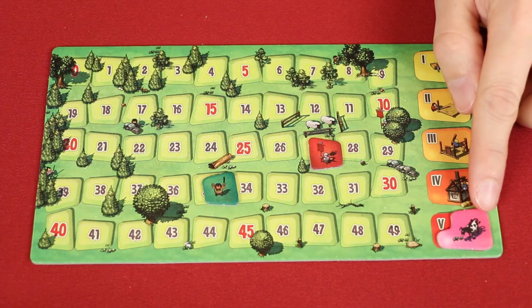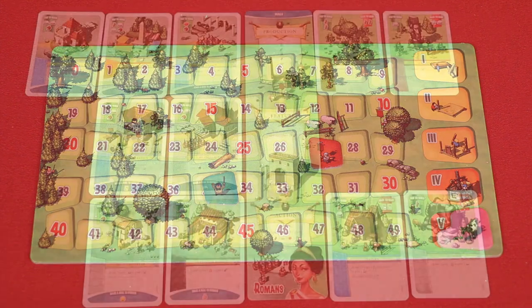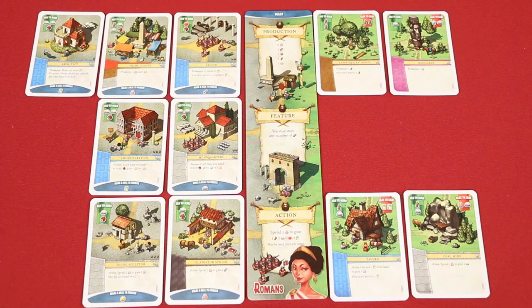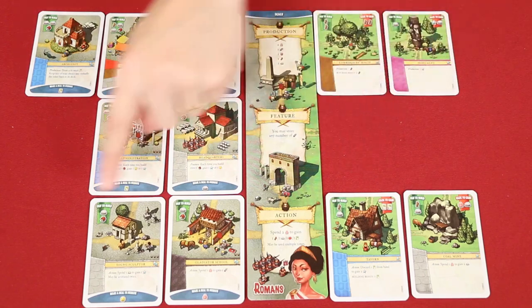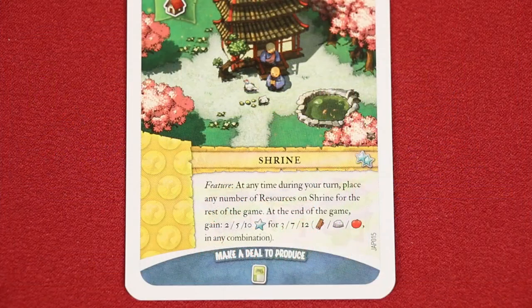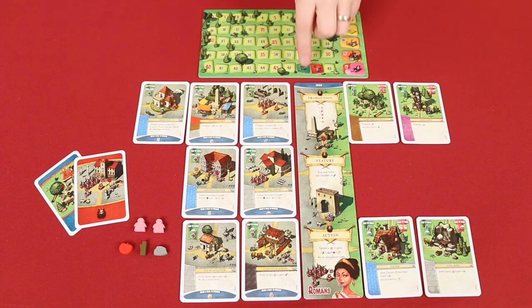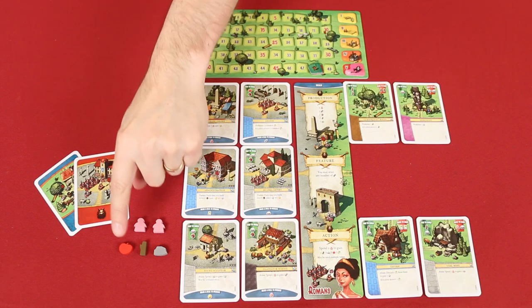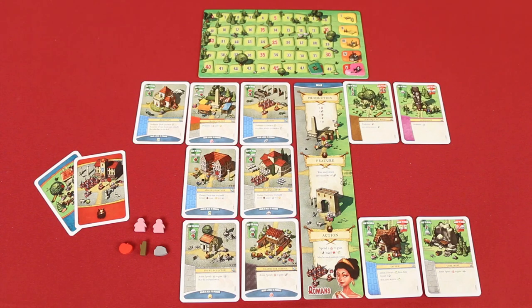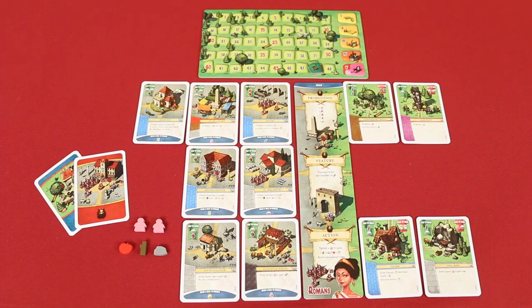At the end of the action phase of the fifth and final round, the game is over — you don't need to complete the cleanup phase. For final scoring, add to your current score one victory point for every common location you've built and two for every faction location, as reminded by the stars on each location. If a player has the Japanese faction, some locations also provide extra victory points at game end. The player with the most points wins. In a tie, the tied player with the most remaining workers and resources — food, wood and stone only — wins. If still tied, the player with the most cards in hand wins; if still tied, those players share the victory.